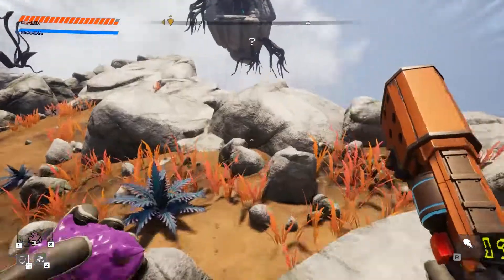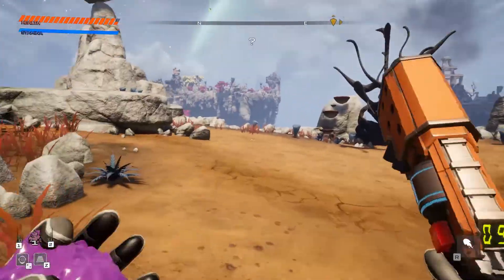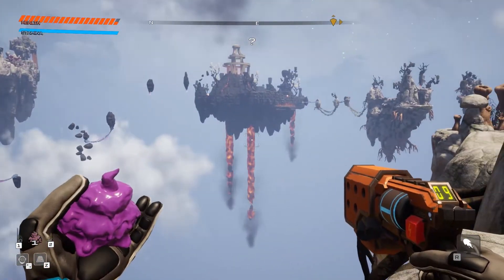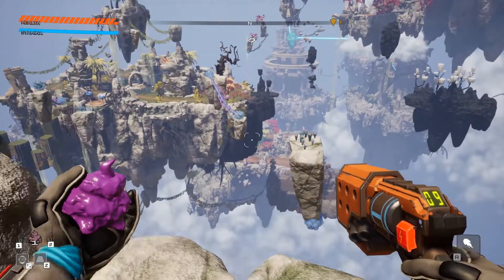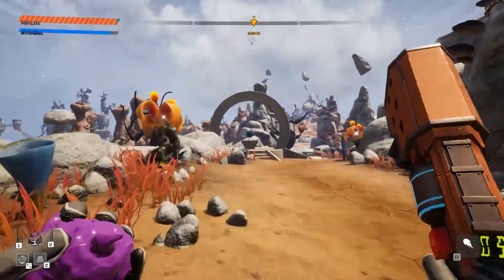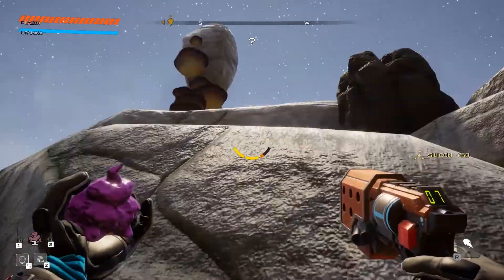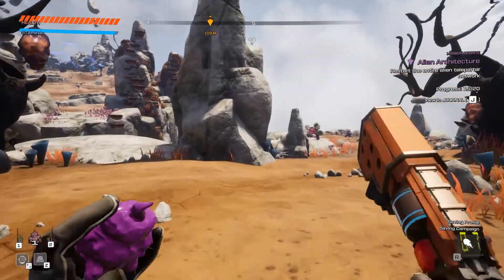We'll activate the teleporter in a sec — I want to see if I can find the secret really quick. I can't go through that one because I don't have the electric item yet, or the glove that allows me to carry electric items. Whoa, is that lava? There is something down there. Let's get a little bit of health — no reason not to. This is a red point; you need to be careful with these because sometimes they may activate something dangerous.